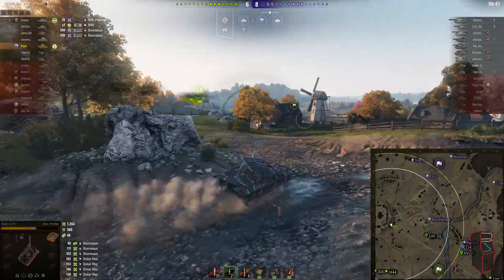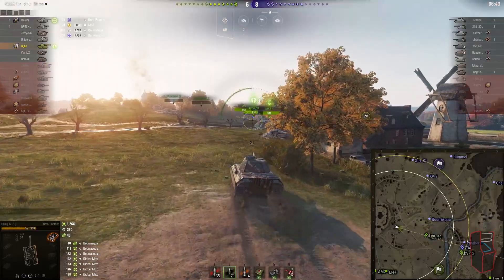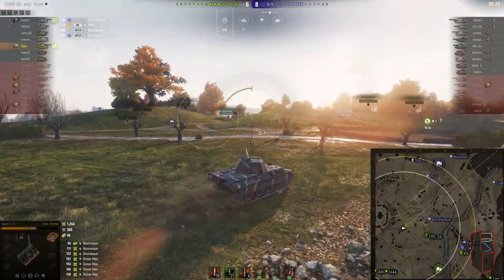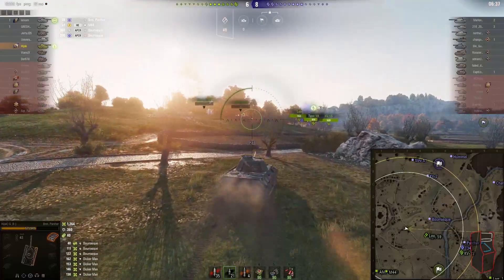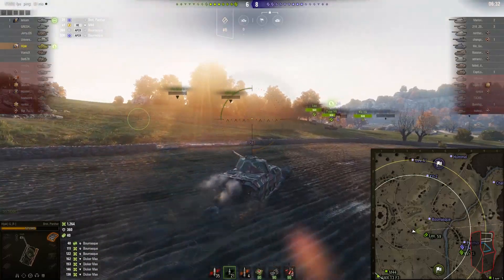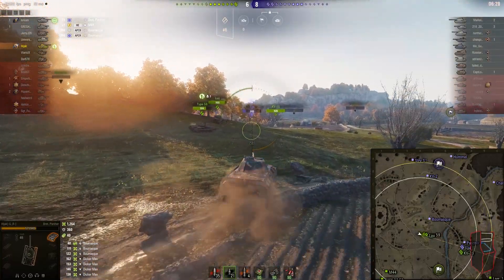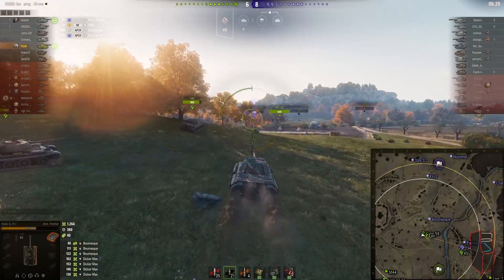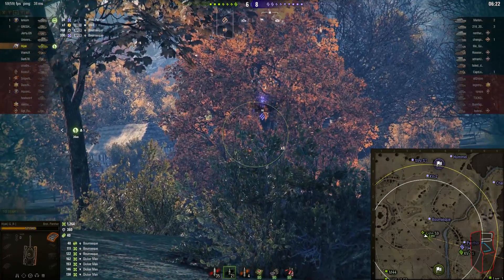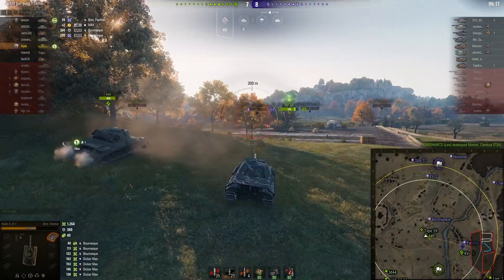We've got the Leo and the Type 59. I didn't realize the Type 59 had fallen back, so we need to worry about taking out the Borrasque as well as the Panther 2 and the T34. The KV-1S... the T34 is down to one shot for pretty much everybody. He's at 243 so he's actually a two-shot for most people, but arty quickly makes him a one-shot which is nice. Our arty was in the game and I believe that was the M44 - I miss mine because of RNG.